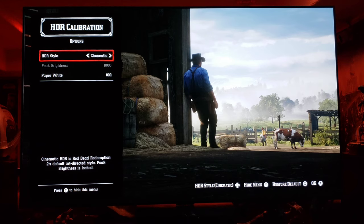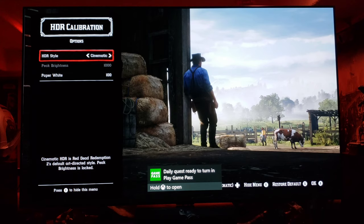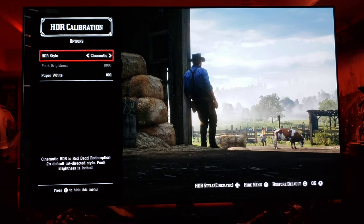This is the HDR calibration screen. The HDR style says 'Cinematic' and that is the default art-directed style. Peak brightness is locked. If you go to Game Mode it gets super contrasty, so I'm going to say no to that. We're going to stay in Cinematic.